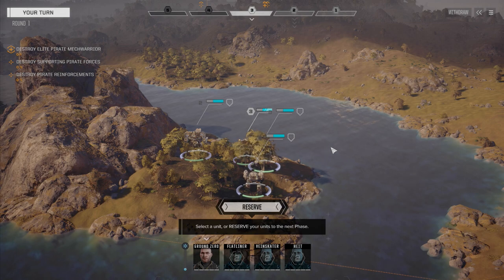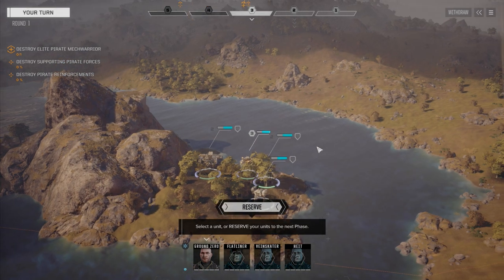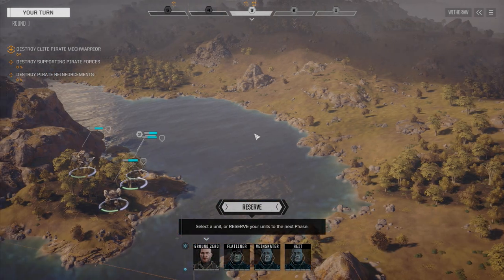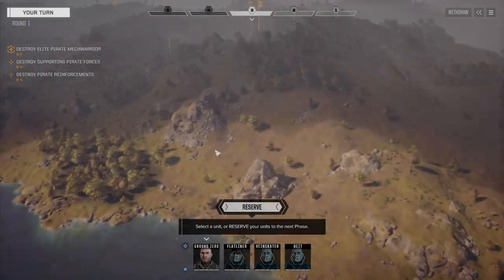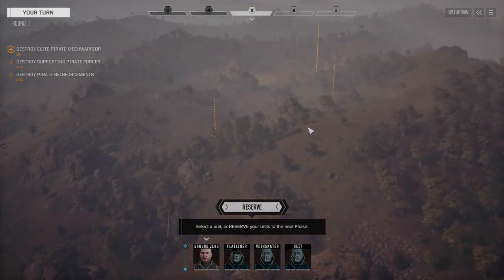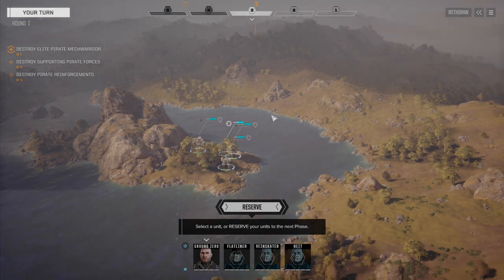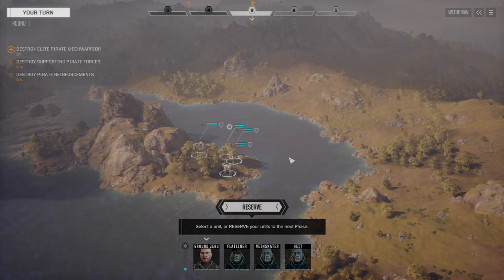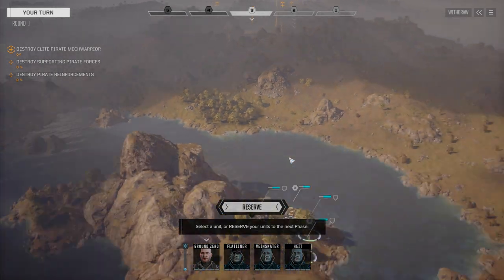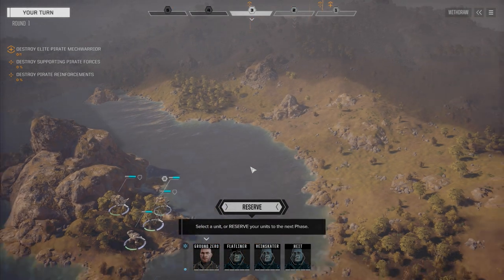Hey everybody, welcome back to my Rogetag campaign. We are on the third of three episodes where we're taking out the pirates on this planet. The first episode was done by our Pirate Lance in episode 15, where they initiated this whole thing by attacking the pirates' main base and causing a distraction, trying to pull away some of the leader's mechs so we can get in to assassinate him. We pulled away three medium, one heavy, and a demolisher two from this group, and on the way back to their base they were intercepted by our medium lance last episode, and they wiped them out.